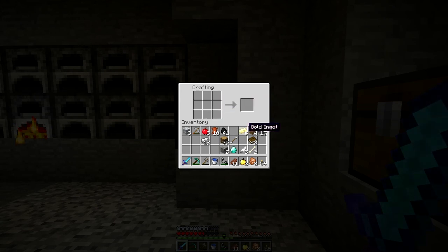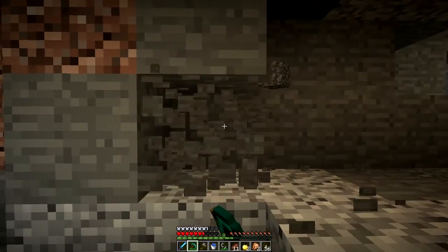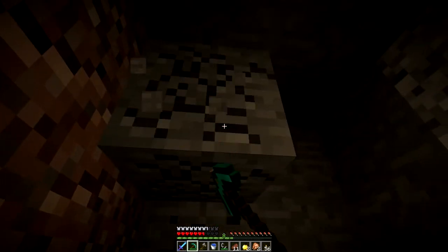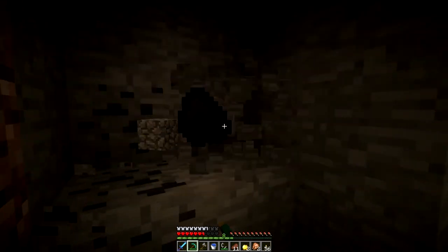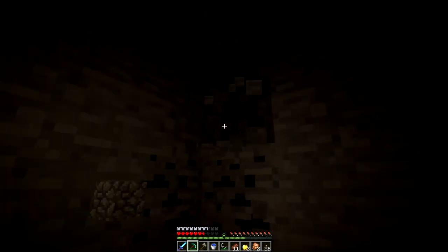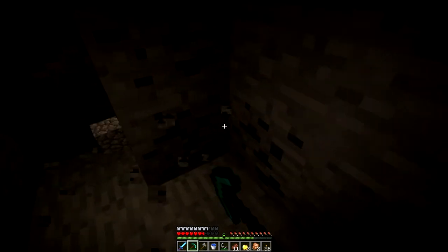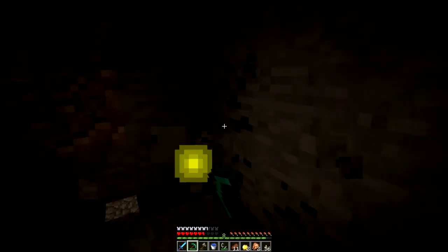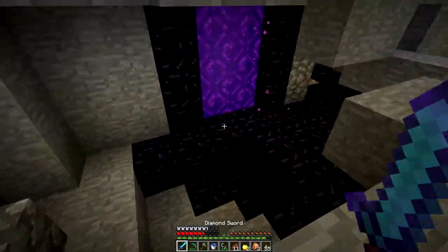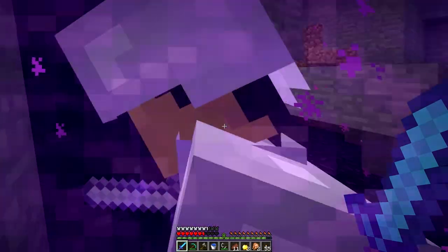Blocks in general — good idea. Nether goals: hoping to get blaze rods, find nether wart, and get gold from chests. Could get a bow from a skeleton in there but it would be damaged and very dangerous. Stack of blocks — that's enough. Going in. No one wants to stop me. Going in. Alright, we're right behind you.